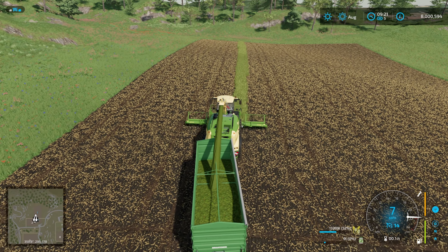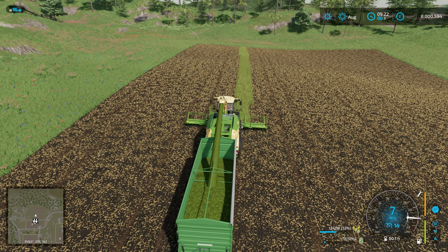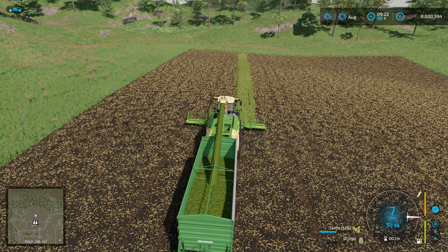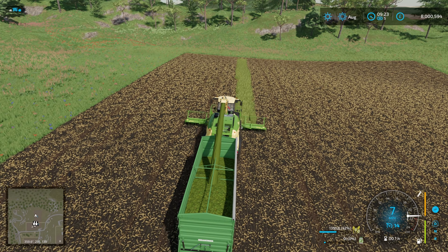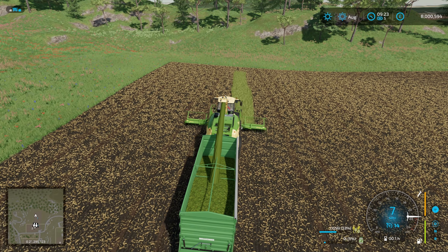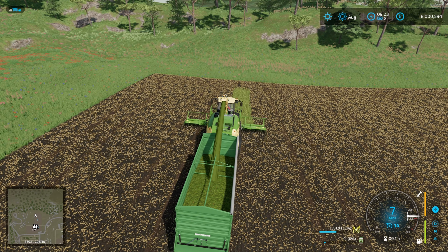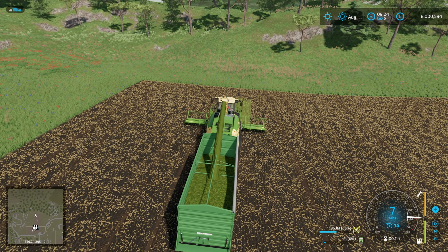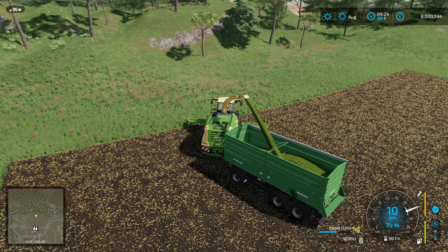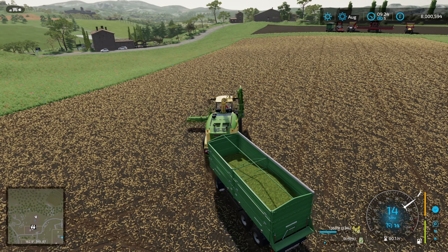It looks like we're getting pretty poor yield off of here. My memory with whole crop silage from FS19 was that the yield was pretty darn awful. I only did it once or twice - I remember a soybean field on Oak Hill on Lancey's map that just would not ripen, so I ended up whole cropping it. That was back when we had real seasons and soil temperature affected germination. The crop was just a bit behind, so I whole cropped it.